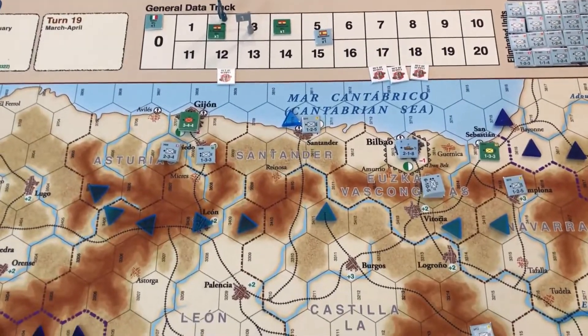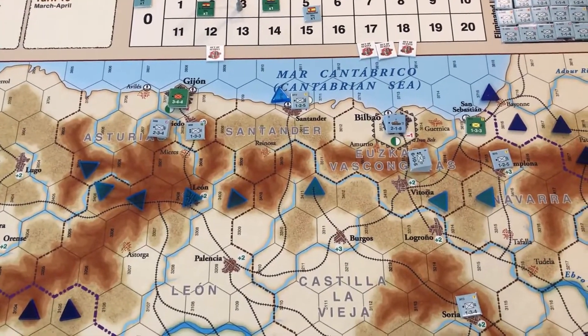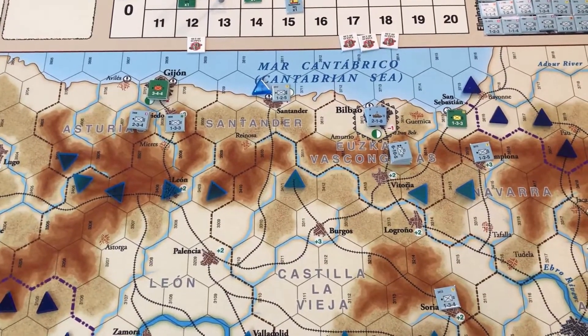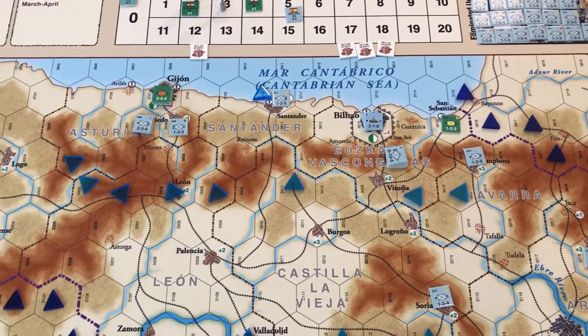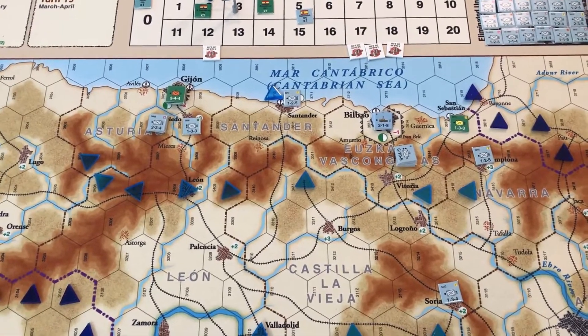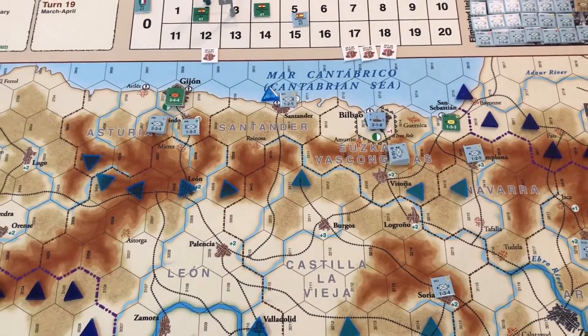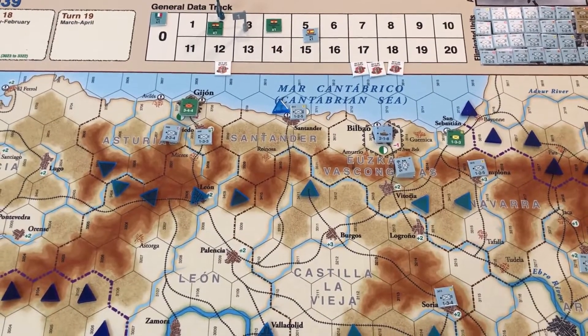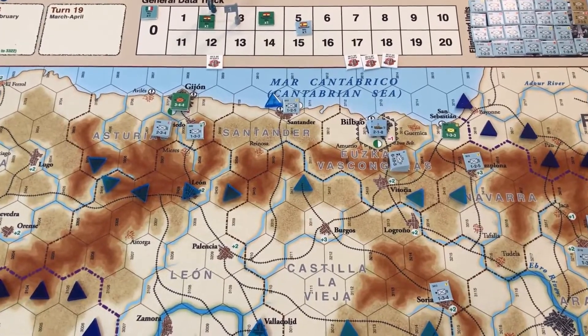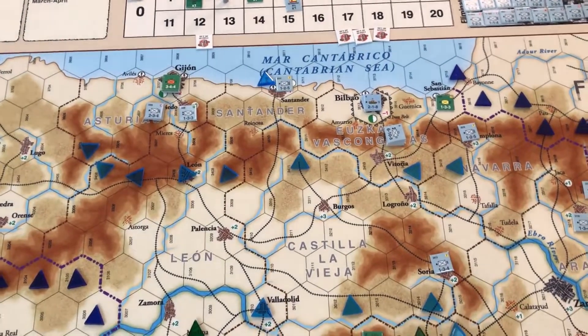The nationalists did make some advances in the north up in the Basque country, but we're not sure of the value of that. You protect some towns or take some points away, but overall it's pretty easy for the north to bring in reinforcements and just hold out until these counters flip and become stronger units.